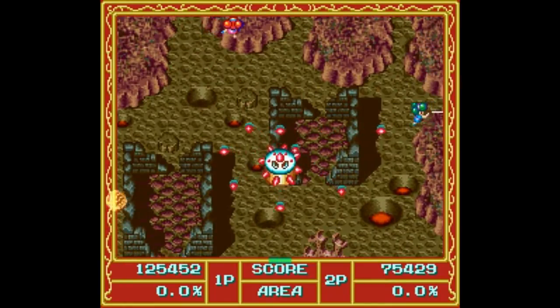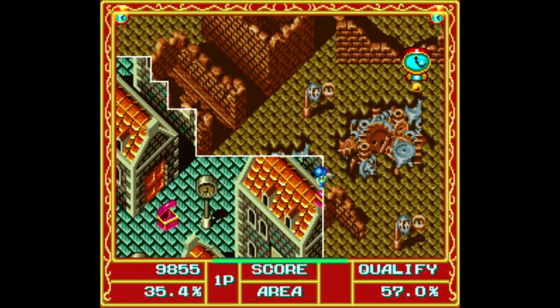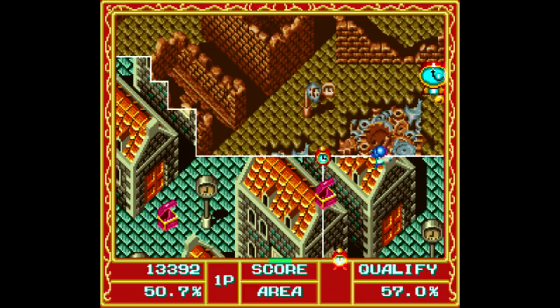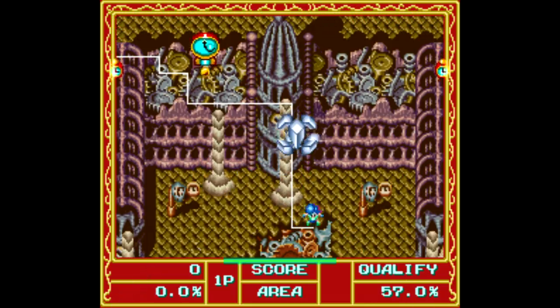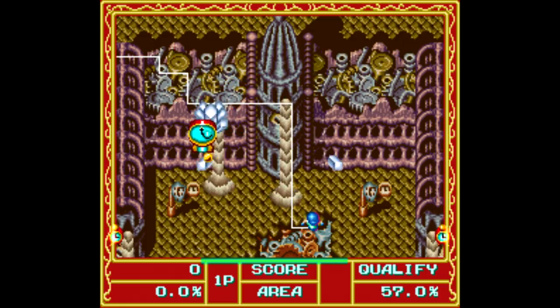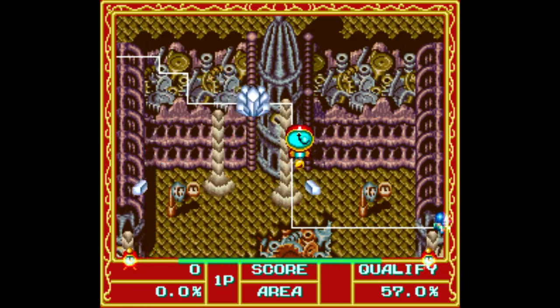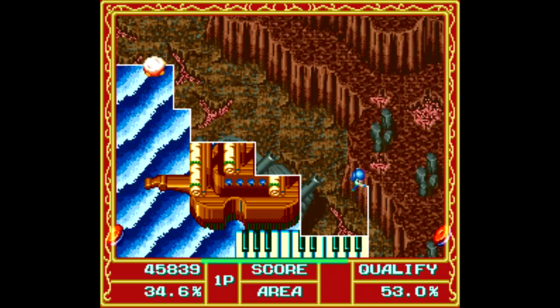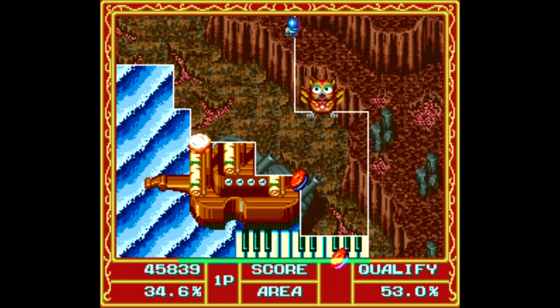Each level has a percentage goal you have to reach, and once you meet that, you move on to the next level. It's a pretty simple idea, but the further you progress, the more chaos you've got to deal with — all sorts of enemies bouncing around the screen, with some even directly following the lines you draw, so this can become pretty stressful at times. You can take three hits before you lose a life, and you have four lives, or continues as the game calls them, to get through 21 stages with no saves or passwords. I should mention that even if your line gets hit while you're drawing, that counts as a hit against your character, so keep that in mind.